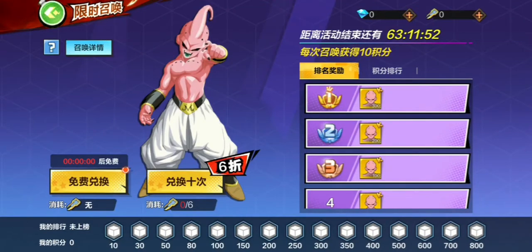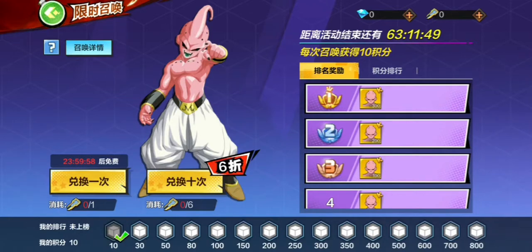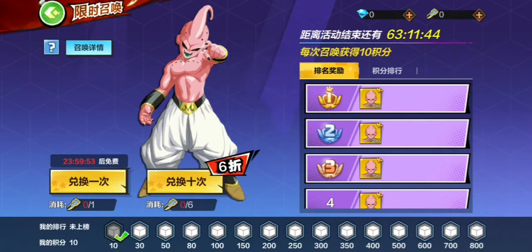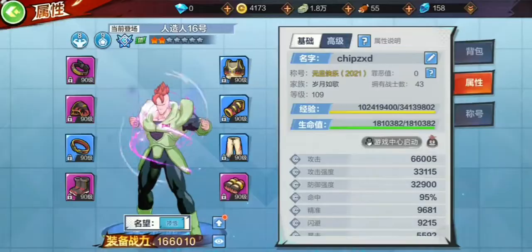Welcome back to another Dragon Ball Strengths Warrior. The Kid Buu event is back. Good news: if you have him, you can do up his card awakening level. If you don't have him, here's a chance to obtain him. It's pretty simple — every 24 hours, log on, use that key there for free, and you can obtain him eventually.